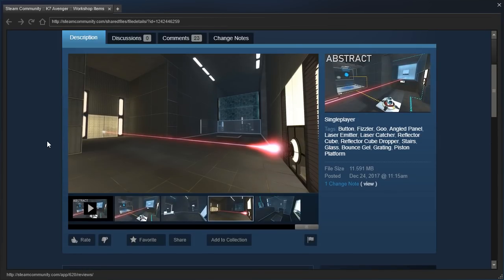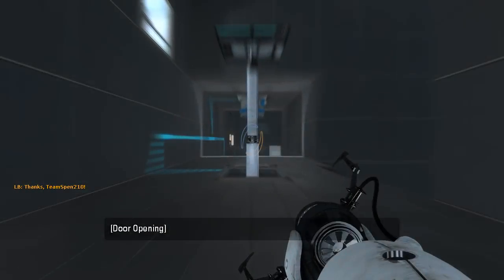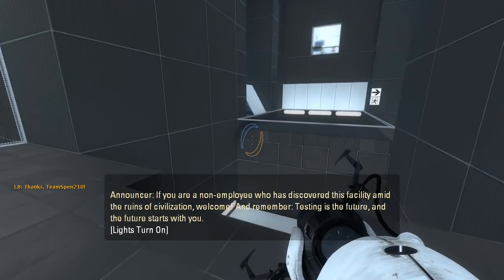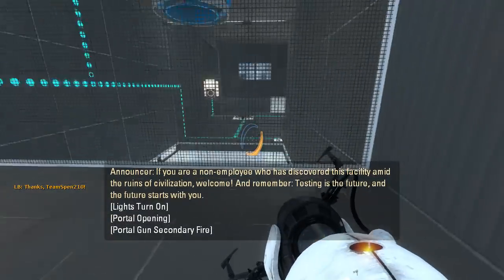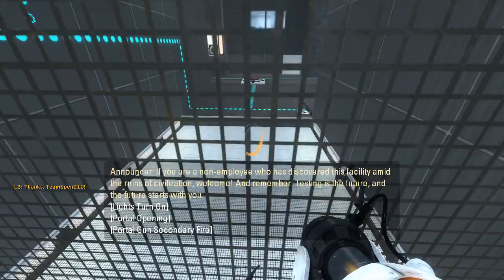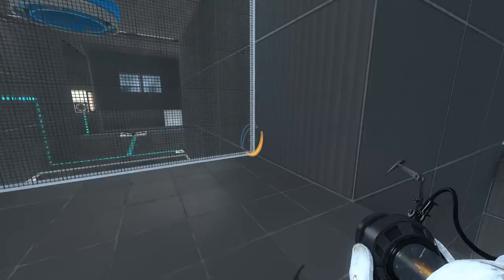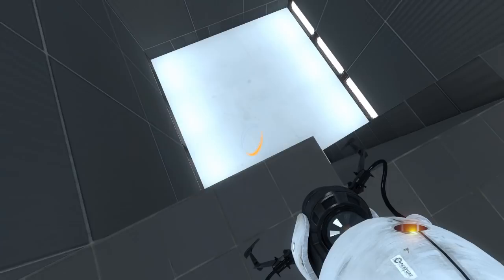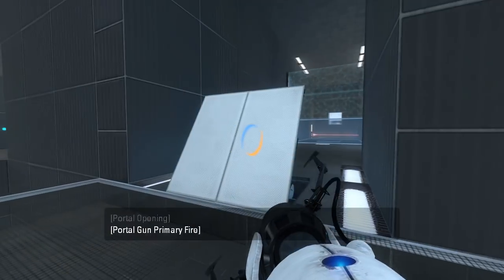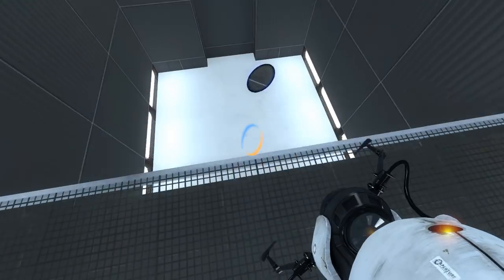Music from Portal 1. Alright, let's jump straight into it, shall we? If you are a non-employee who has discovered this facility amid the ruins of civilization, welcome! And remember, testing is the future, and the future starts with you! That's a graded portal surface, and these are a graded portal surface. Let's get out of here. Looks like we can launch across to the exit. We're done! Hooray!